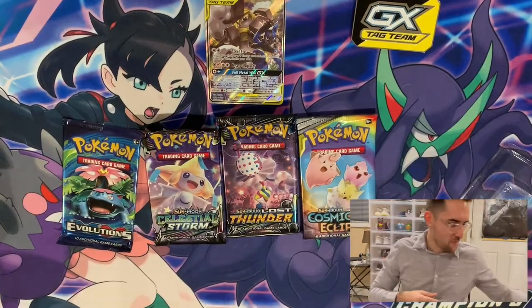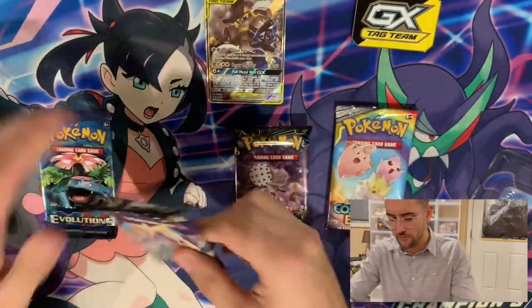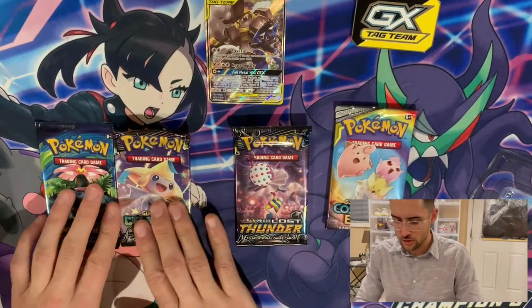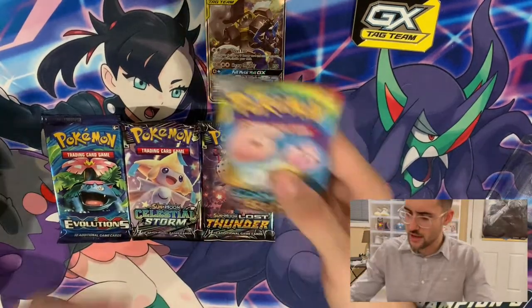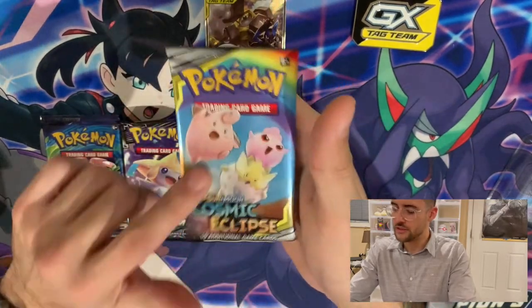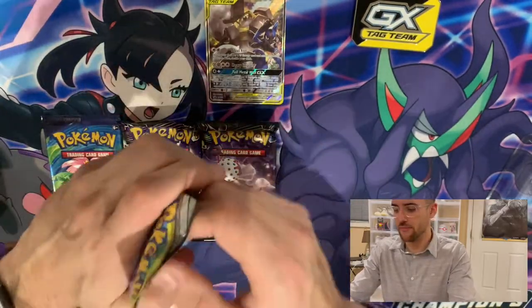Packs inside: we have a Cosmic Eclipse, a Lost Thunder, a Celestial Storm, and the Evolutions, which is nice. Let's go one by one — I want to see which packs pull which cards. So we're going to start with the Cosmic Eclipse. It's got all three little babies on the front, which is funny because if you see my other opening of the Small But Mighty box, I got the promo with all three of them, which is cool — that's a pretty nice promo.